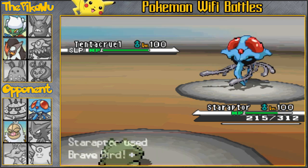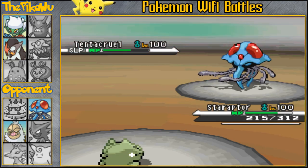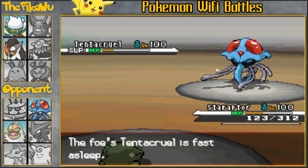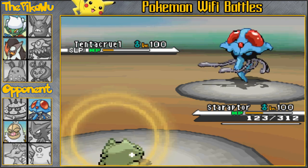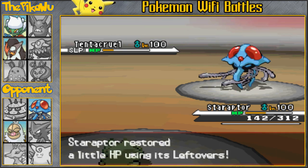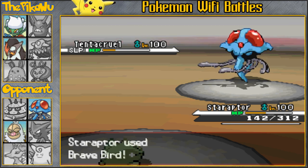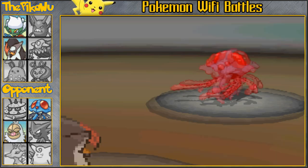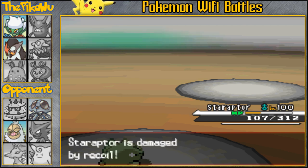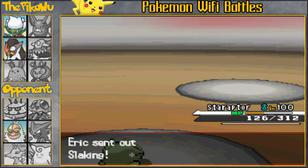I'm pretty sure it's gonna be a 2HKO against this Tentacruel. Although Tentacruel is bulky on the special side, it does have mediocre physical defense stats. He's not gonna wake up, so I'm gonna take down this Tentacruel with a sub up — that's gonna be very, very beneficial because his Slaking wouldn't be able to revenge kill me like he did with three of my other Pokemon. Tentacruel is gonna get taken down, and all he has left is his Slaking, so that is gonna be the match.